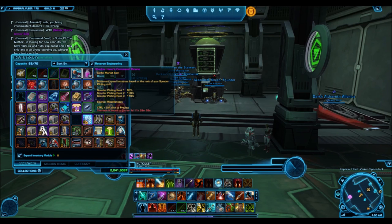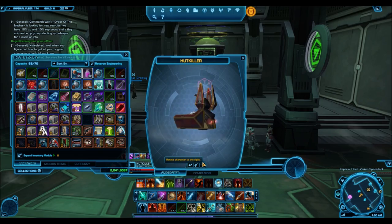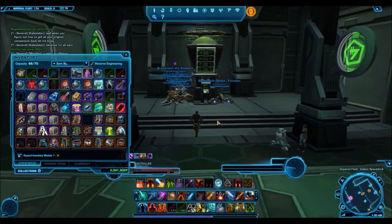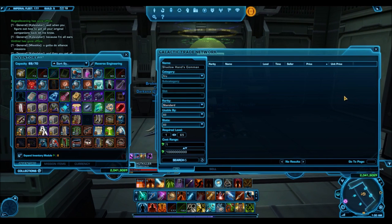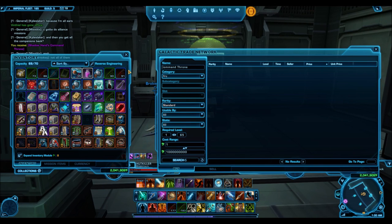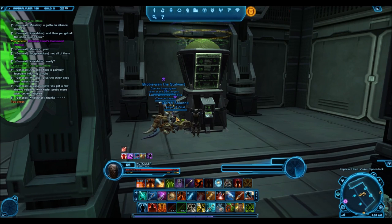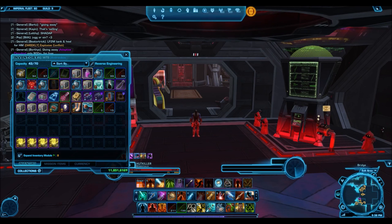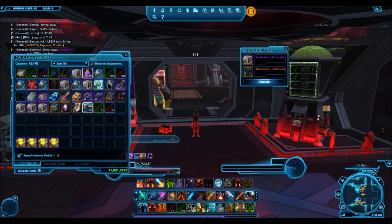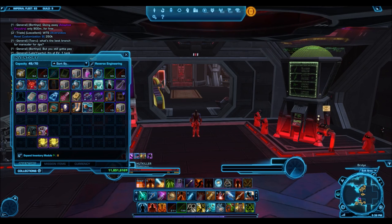Revan's mask dropped to as low as two to three million credits — you could pick one up for that price. Shadowhand Command Thrones, hover chairs, those mounts that sell for 30-40 million now were selling back then for three to four million credits. These things broke the GTN. The Dark vs. Light packs really remind me of that — Bioware took a whole bunch of really nice gold armor sets and mounts and threw them all into one cartel pack. When you saw your cube pulse and knew you were going to get a gold item, it was really exciting because chances were you'd get something great. You will never find another cartel pack filled with so many nice items again, so I thought in its memory I'd go ahead and buy up a crazy amount of them.